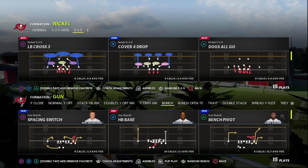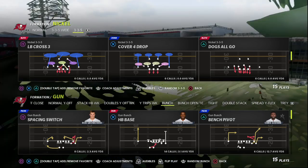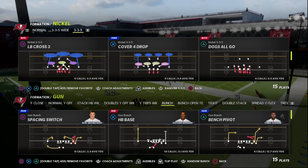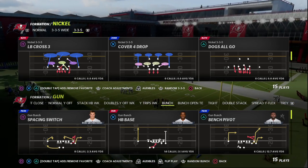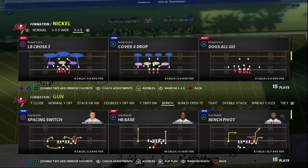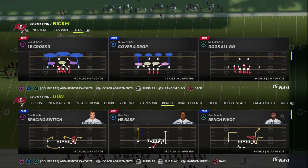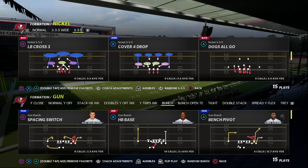The reason is because pass protection will change year over year in Madden. In Madden 22 the primary way you're going to pick up most blitzes is by blocking your tight end or using a play action pass. In Madden 23 I believe the primary way you're going to be picking up pressures is by blocking the running back and ID-ing the opposite side corner to get your line to shift to the wide side.